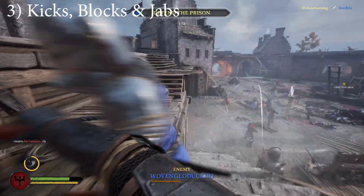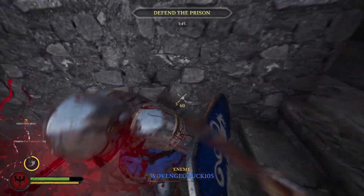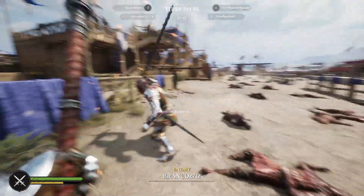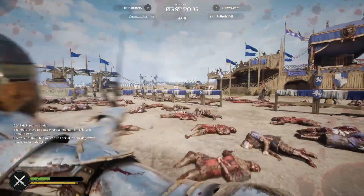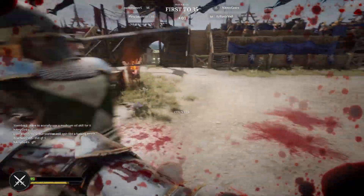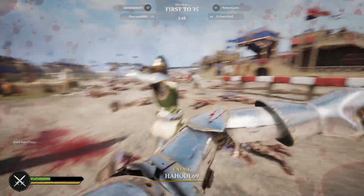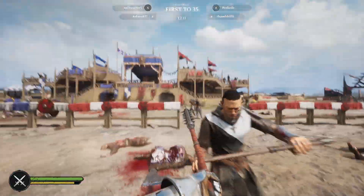Tip number three: kicks and jabs. In Chivalry, it's all about initiative — almost like whose turn it is to land a hit. If I swing and land a hit and immediately follow up with a second swing, the enemy is guaranteed to get hit if they don't block, jab, or evade. If they try to swing back, I land my hit first because I have the initiative. Likewise, if they blocked and riposted, they would land their hit first because they gained the initiative by blocking and riposting.